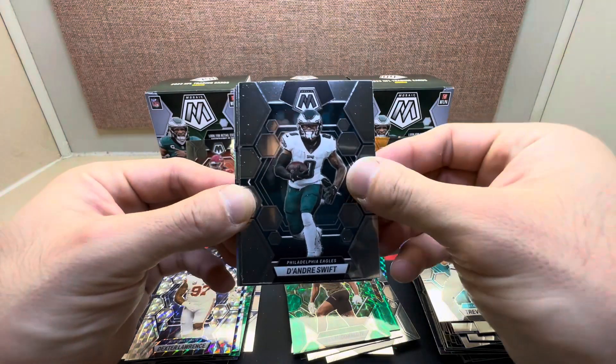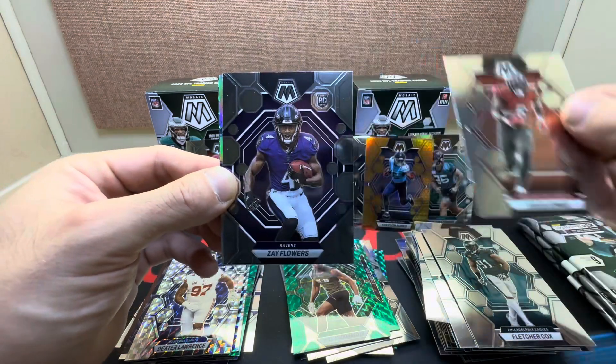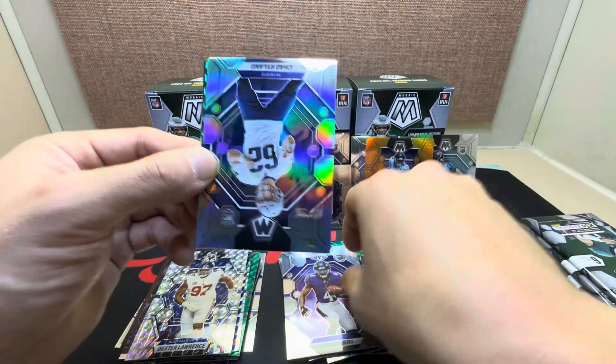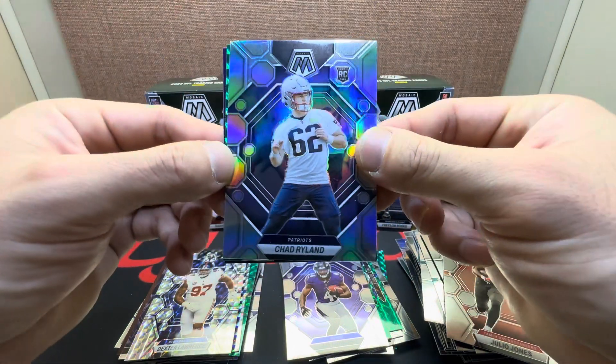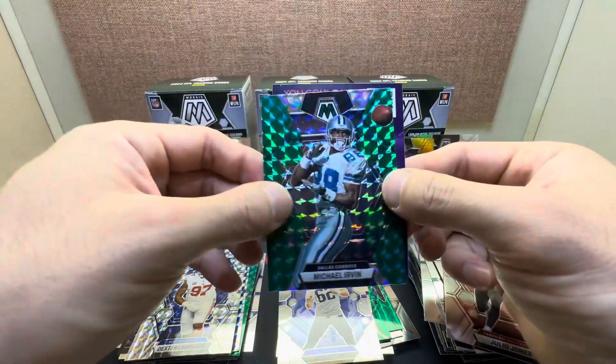Third pack: DeAndre Swift, Fletcher Cox, Julio Jones, Zay Flowers nice rookie base silver, rookie Chad Ryland from the Patriots, and Michael Irvin behind him.